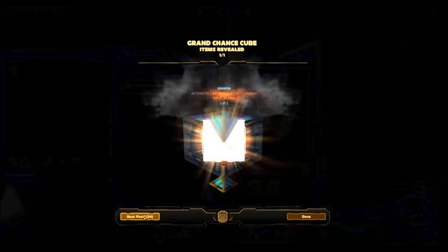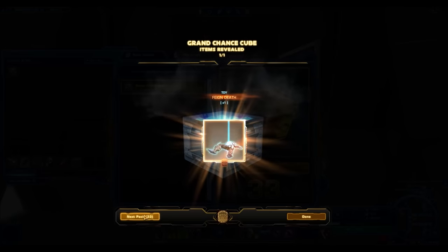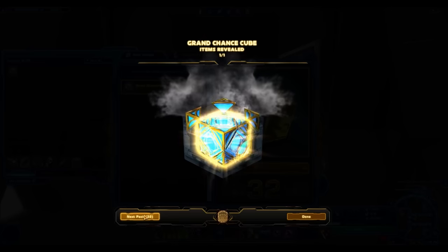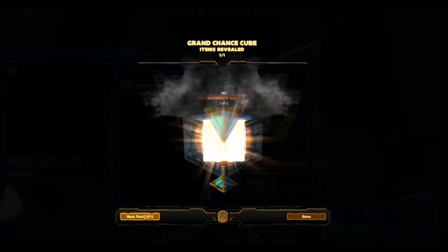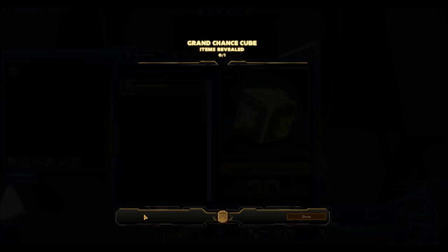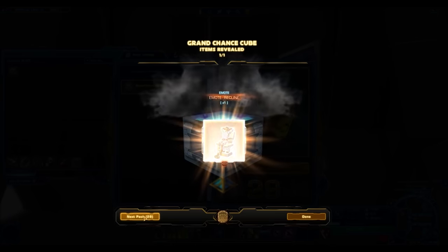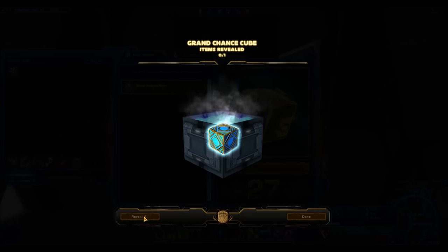Grand Chance Cubes don't have the best drops, but I do actually end up getting a platinum item in this pack opening — the White and White Dye Module. Super, super lucky, let me tell you. Do not be expecting that; it was just an outlier. Platinum items very, very rarely drop from Grand Chance Cubes. I myself have opened close to a thousand, and this is my first ever platinum drop.